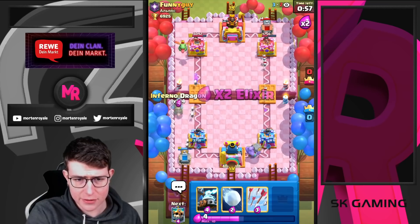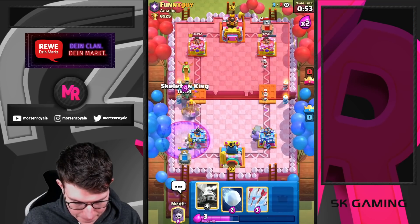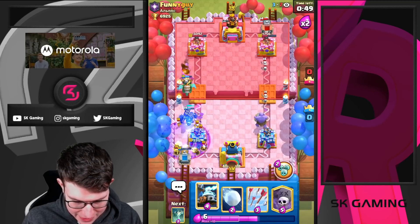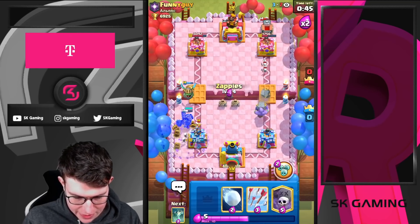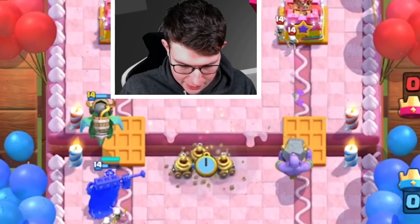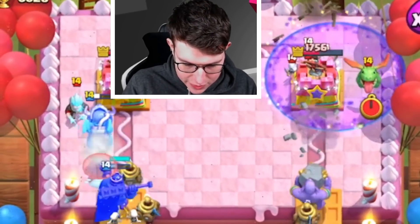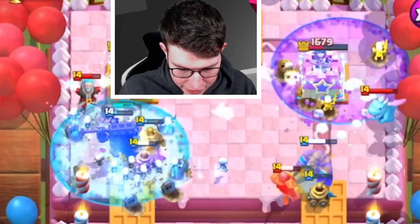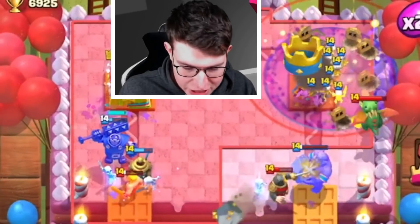I'm setting up a high Inferno at this point with the Skelly King. Thompson is really helping a lot, so he still needs to defend both sides. I'm going to zap his split here, supporting both sides. I'm going to go Graveyard here and use the ability, and snowball in. His skull is at inferiority — he still has the left side but doesn't have enough elixir for Poison. Poison will come late. GG, well played.